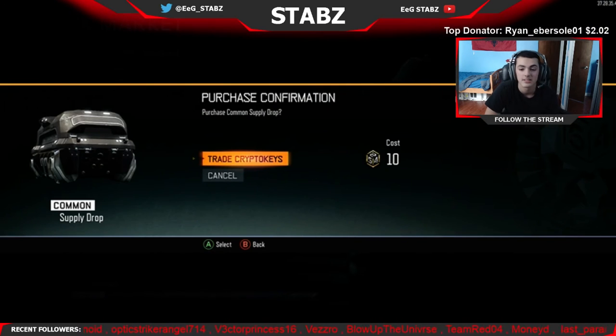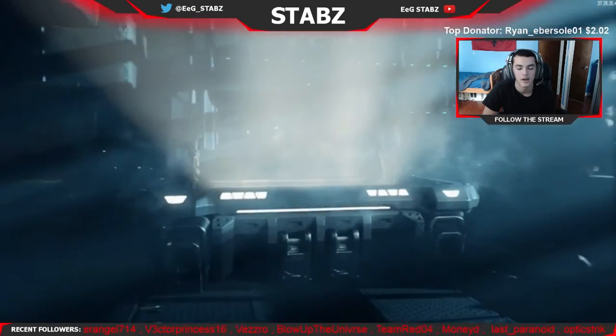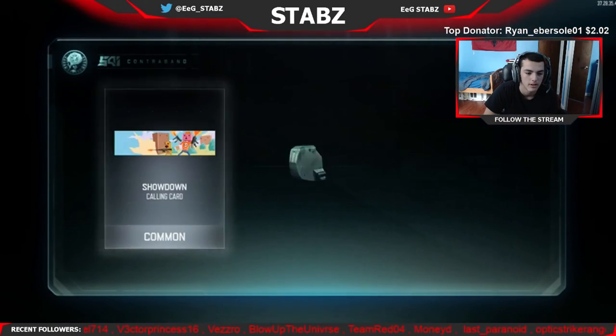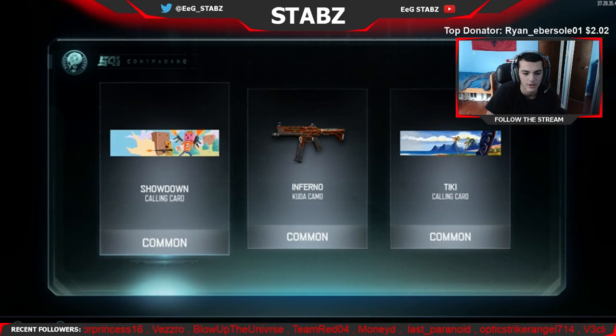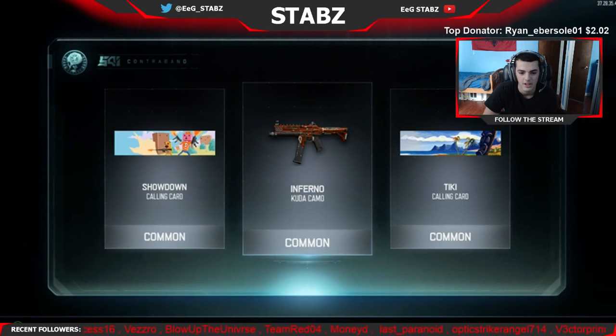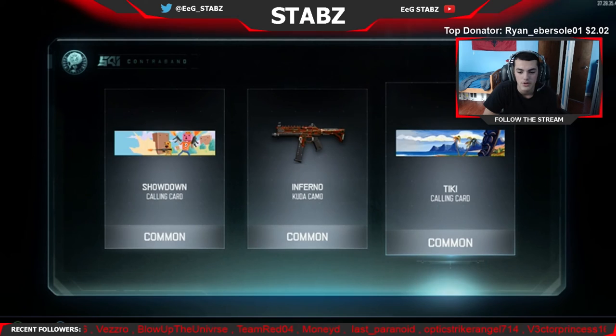Alright, last supply drop. Let me do a nose pick — I'm probably gonna get nothing. Showdown Calling Card, Inferno on the Cuda. Alright, wow, that was a waste of a nose pick. Inferno on the Cuda and then a Tiki Calling Card. That was actually really, really disappointing.